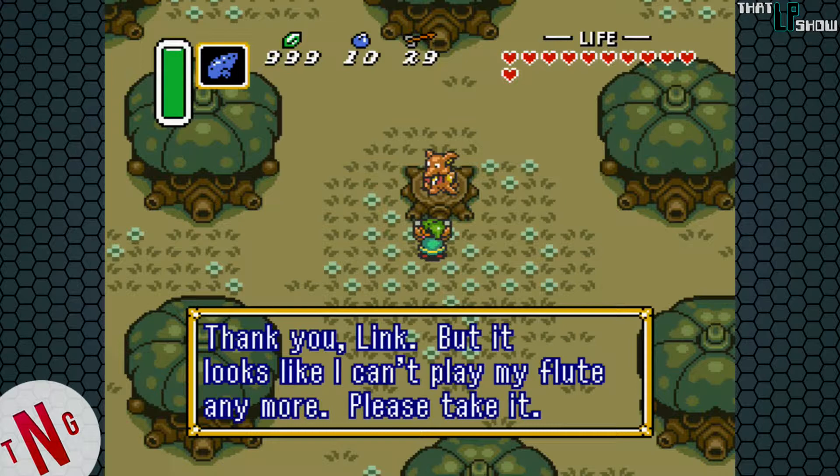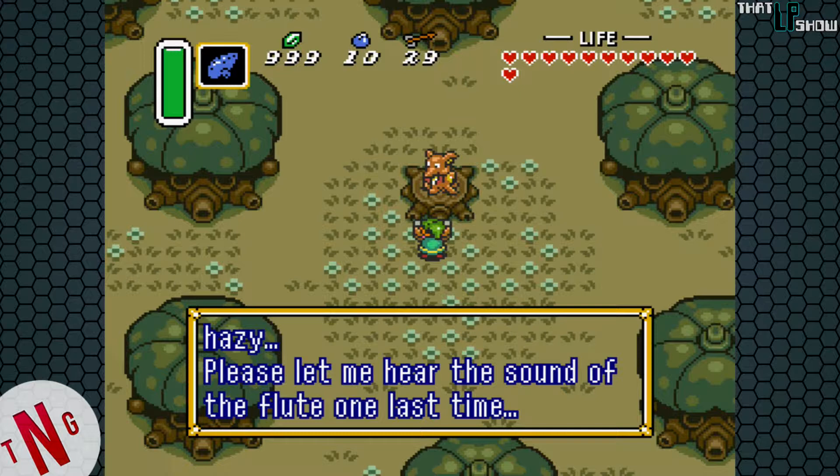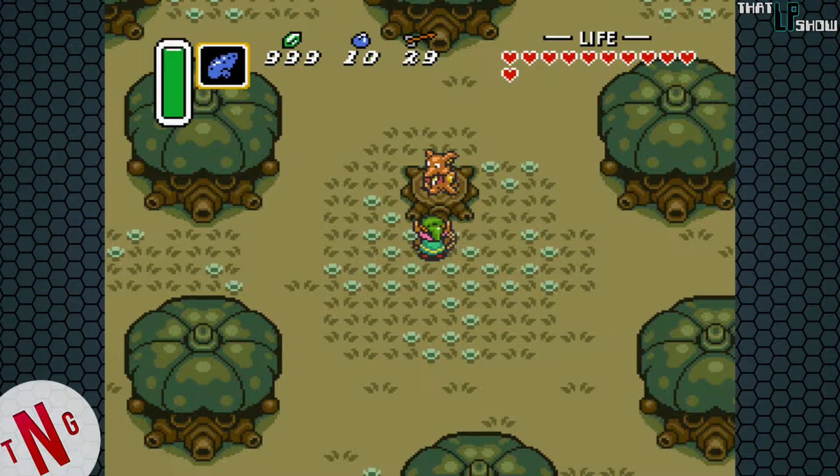All right, let's report our findings back to him. 'Thank you, Link. But it looks like I can't play my flute anymore. Please take it. If by chance you go to the village I lived in, please give it to a tired old man you will find there. Well, my mind is getting hazy. Please let me hear the sound of the flute one last time.'